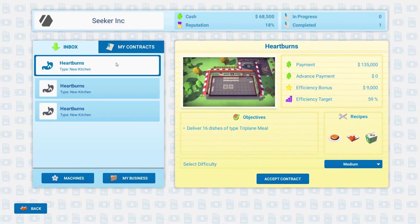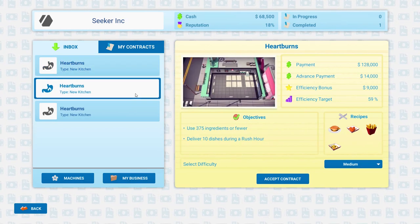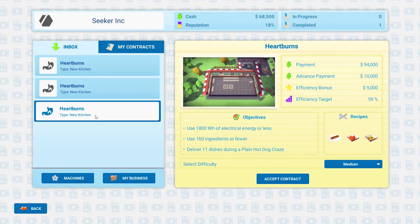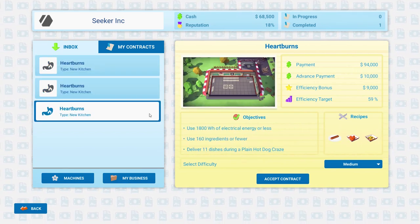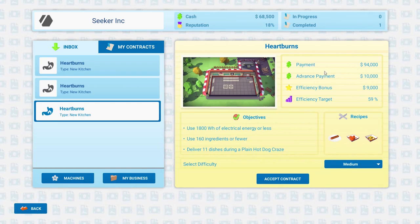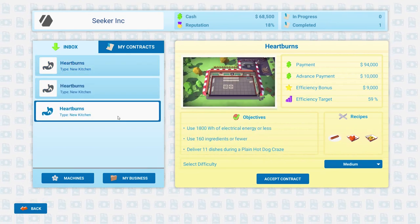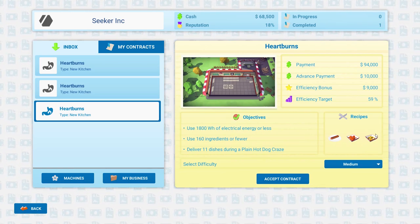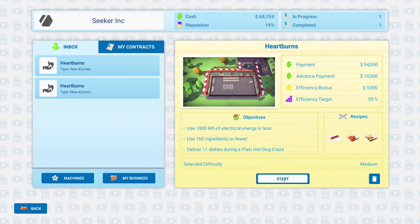The amount they're offering — there's a little advance payment too. They're offering less payment, which to me means it's probably a little bit easier than those big bites of the pie. So let's add this new contract — we've got to make hot dogs, chicken wings, and some sort of fries. Let's accept that.